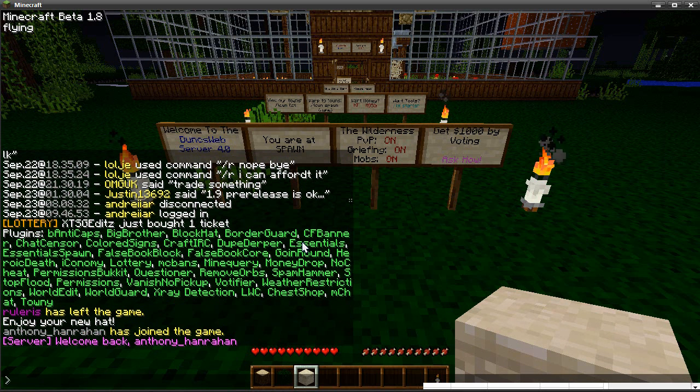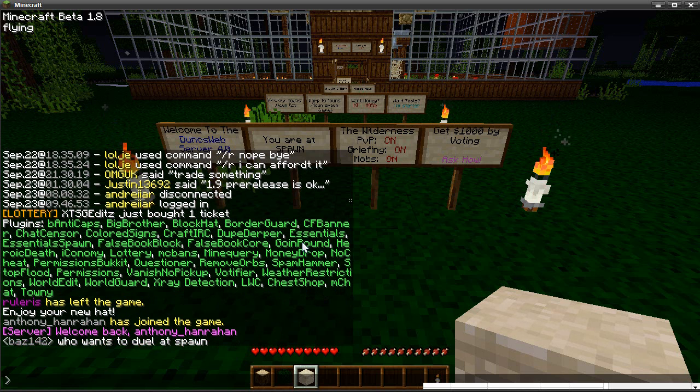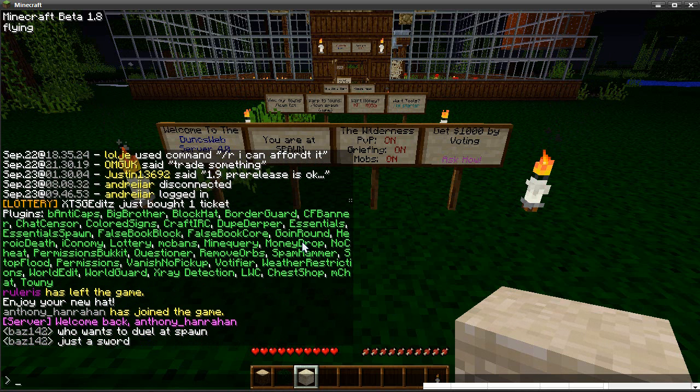Next one is Dupe Derpa. People can make pistion contraptions that can duplicate blocks, and some servers don't have protection for this — we do. It will block them and also notify the admins so we can come and punish you.